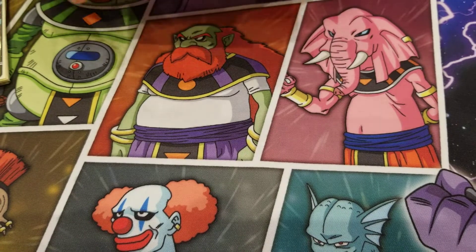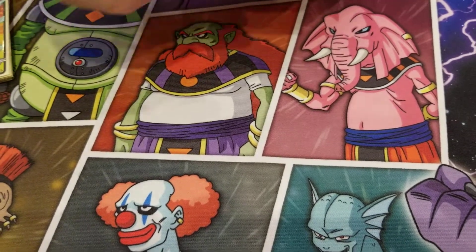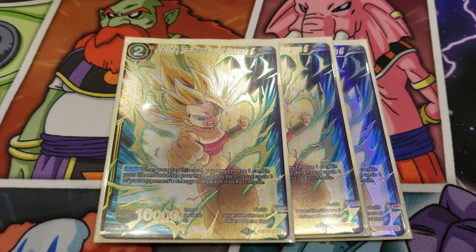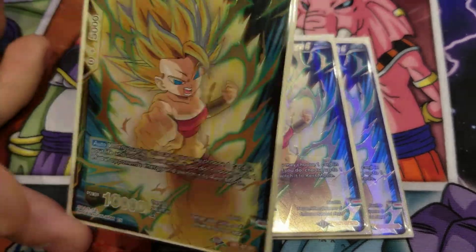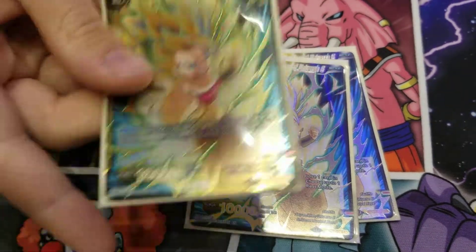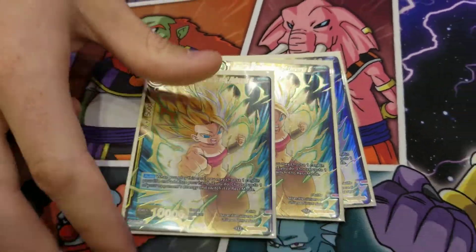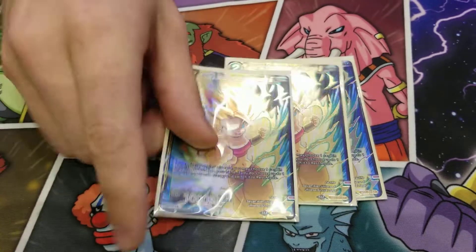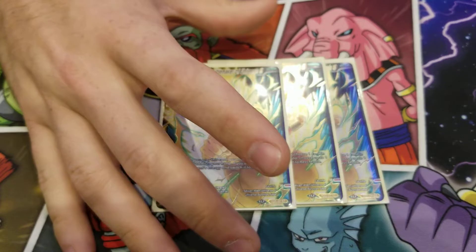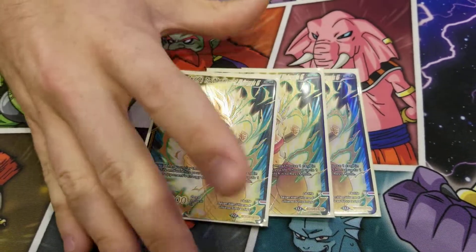Then we get to the 2-drop. We mainboarded 3 because this card was slightly lackluster in testing, but it's a good card. You take a life and tap one of your opponent's energies. It's a good self-awakener against ramp because they're not going to hit you, so you might as well just take your own life.